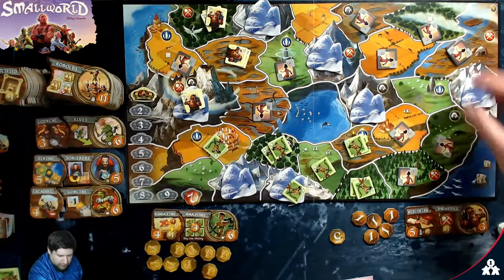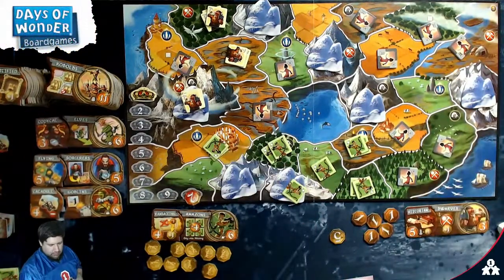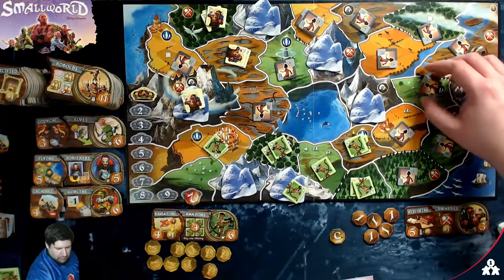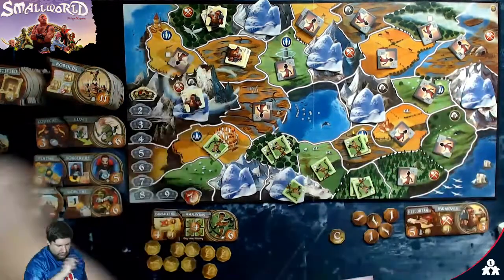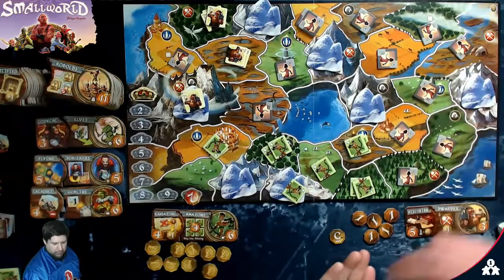Bad guy has four tokens to go. They're going to go for easy points — here for two and here for another two. They get one, two, three, four, five, six, seven, eight, nine, ten, eleven, twelve points. That is the end of the first round, on to the second round.